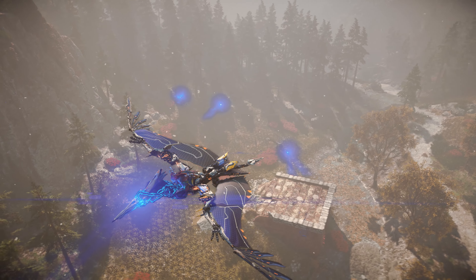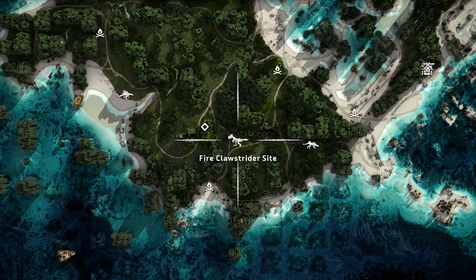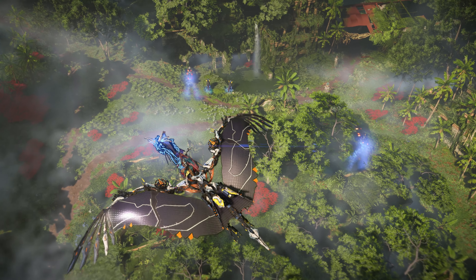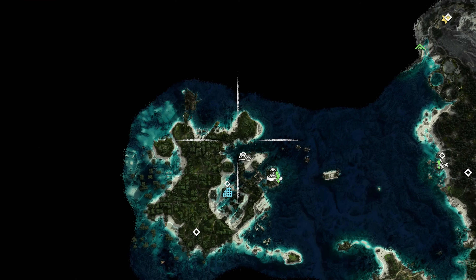Now let's look at the two Fire Clawstrider sites. Both of these sites are located in the ruins of San Francisco. The first site is located directly north of the beach where Aloy initially comes ashore. Here you can find a couple of Fire Clawstriders as well as some Fire Fanghorns. The only other site is located to the north of the dig site. Here you can find a pair of Fire Clawstriders.